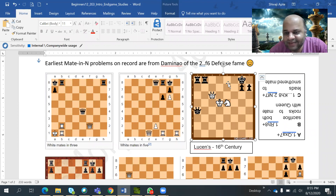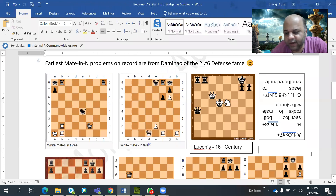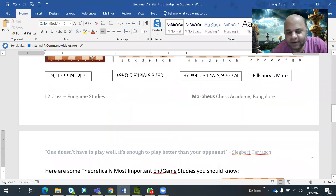Smothered mate is something every chess player discovers with amazement — you never think that after sacrificing so much material, a single knight can deliver checkmate just because the other pieces block the king. It has happened in my own games three or four times over 20 years. Once you get that pattern it is easy to remember.